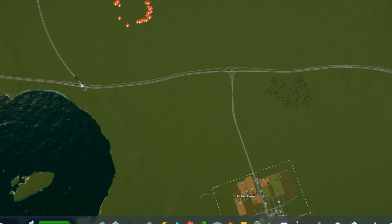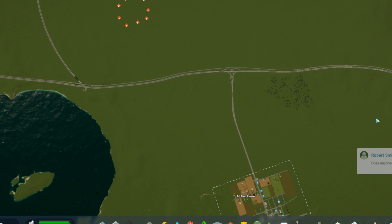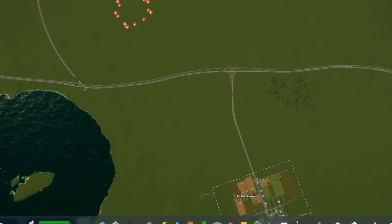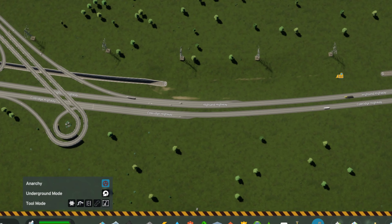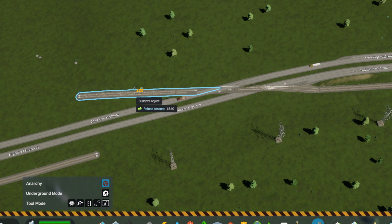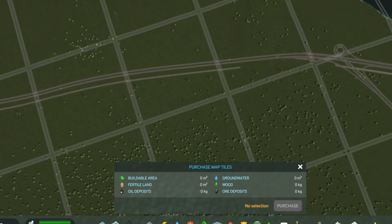So we'll put our industrial park up here. The first thing I want to do is extend the railroad down this way and put in a cargo train terminal. I'll start by extending this trench a little further so that we can make the tunnel under the highway as short as possible. I will have to turn off the anarchy mod, and to do this without it, I'll need to buy these map tiles.